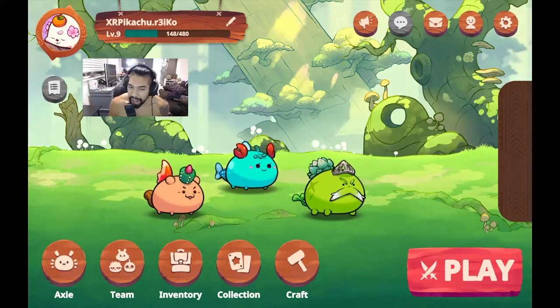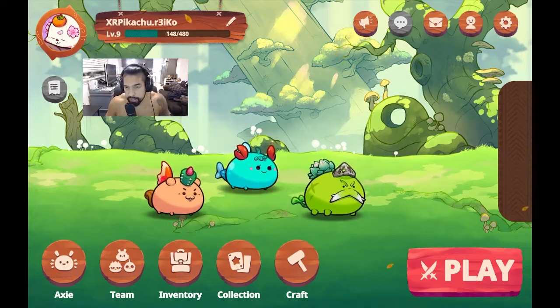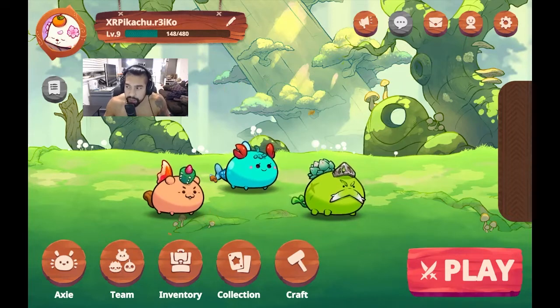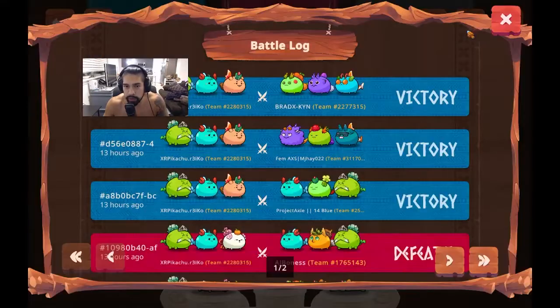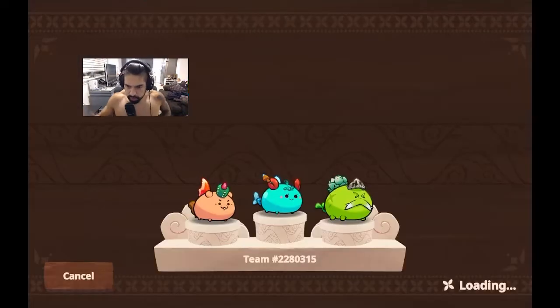XRPikachu back with another Axie Infinity Origins video, and today a special video. Ever since I've started playing this game, I've been trying to 3-0 somebody, and we finally achieved that. In today's match, we slapped somebody in hair rank 4. We 3-0 him. So without further ado, let's jump in.